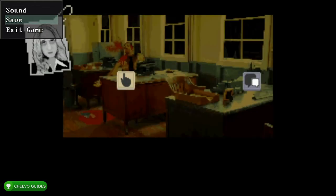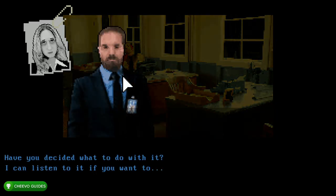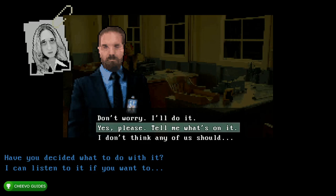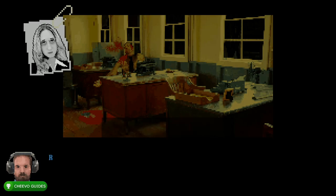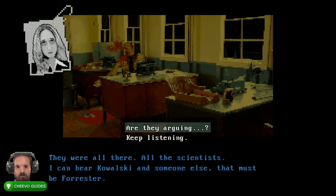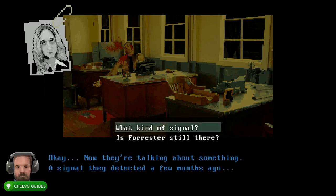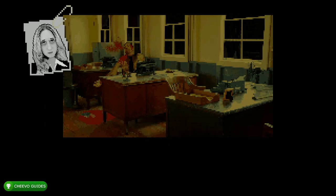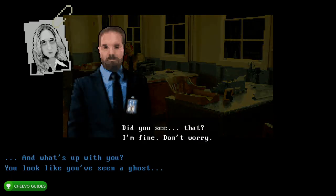After you make your second save we're going to go ahead and interact with the hand icon. Next choose the second option: 'Yes, please tell me what's on it.' After that choose the top option: 'Tell me what's happening.' Top option again: 'Are they arguing?' Top option again: 'What kind of signal?' Top option one more time: 'What's going on?' This is going to trigger our fifth achievement or trophy and at this point we can go ahead and quit back to the main menu.